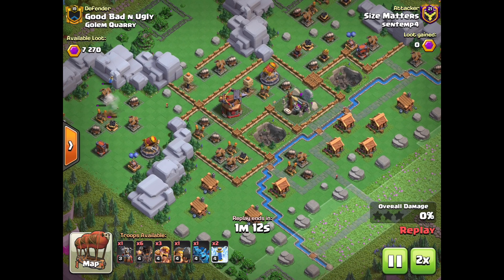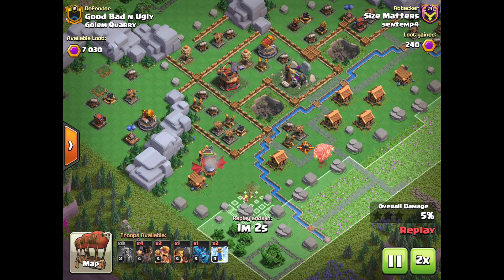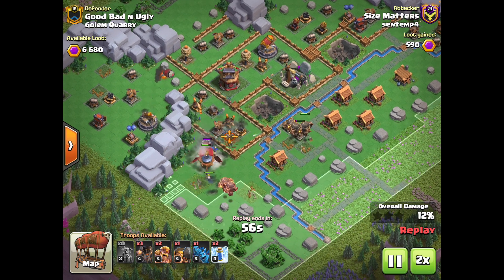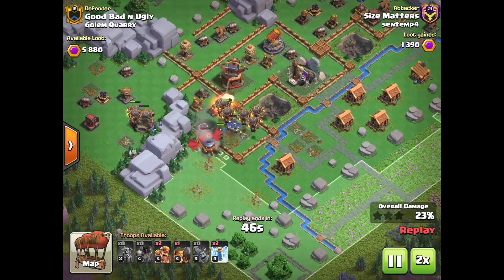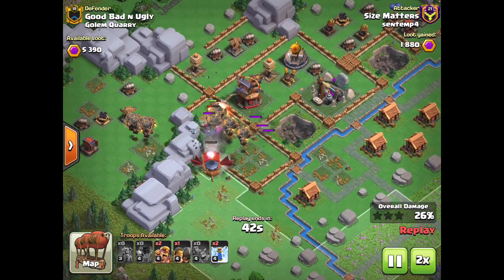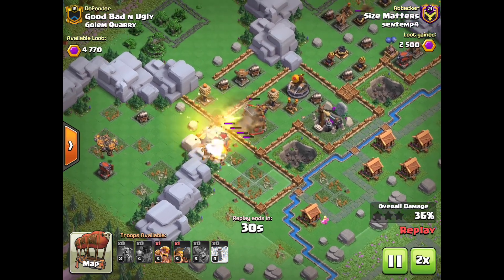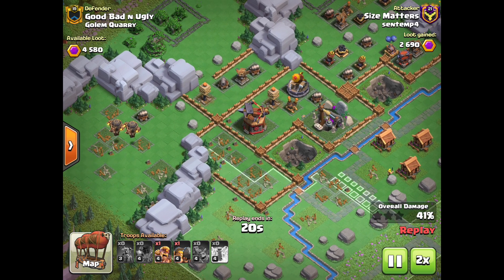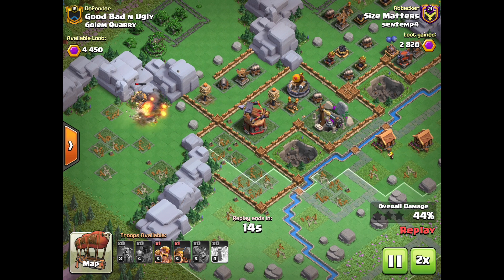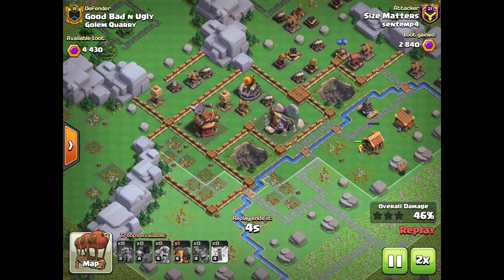For this first base, we have Golem Quarry and I'm going to be using the Flying Fortress. Most people at this level, once they unlock 200 camp space as well as the 6th spell, like running the Flying Fortress alongside heals or rages, but I prefer using Rocket Loons and Zap to support one Flying Fortress. I feel like this is just more effective in general because the Flying Fortress can tank for the Balloons as they sneak in to assassinate the enemy defenses, and that'll keep your one Flying Fortress alive for much longer.